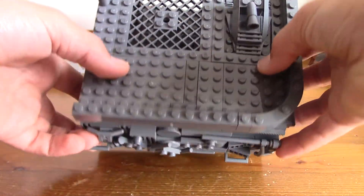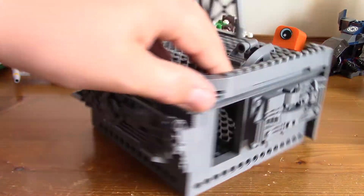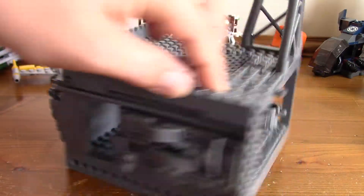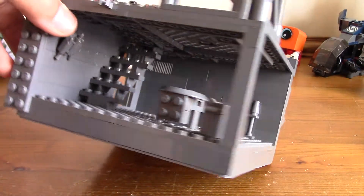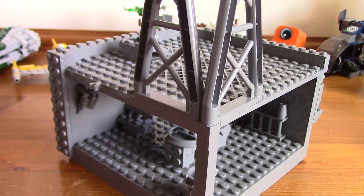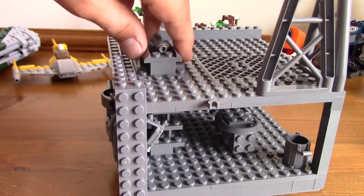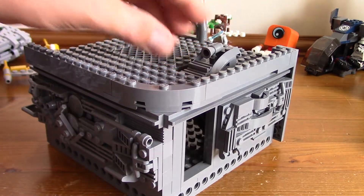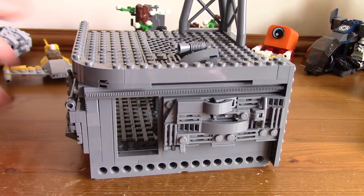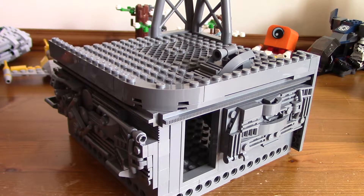There's not much up top at the moment. I'll give you a little tour — there's a little door in here, not much of an interior, but there is a little bit. There are some stairs specifically that lead up to a trap door, which leads up so you can get to the top. I was planning a second story but I realised I didn't have enough bricks, so I might just leave it or buy some parts.